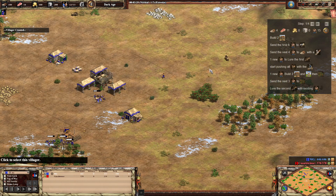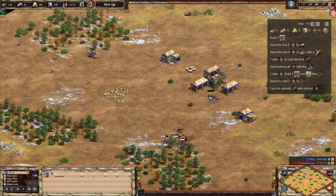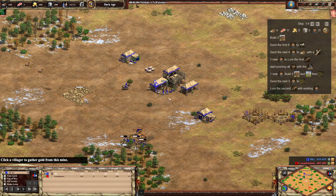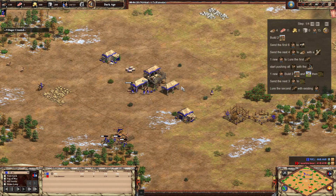So now we've got 4 on wood. We're going to send one over to the lumber camp. You want to start pushing your deer at this point. I'm playing on Runestone so it has 4 deer, but I'm only going to use 3 because that's what you get on Arabia. You want to get your deer in as soon as possible because we do need all 3 of them. The next villager out is going to make 2 houses and then go to berries, and then we're going to send another 3 over to berries.